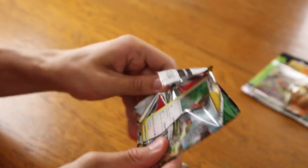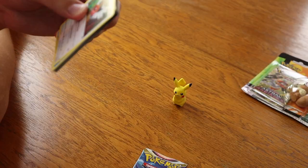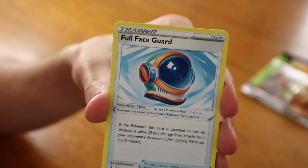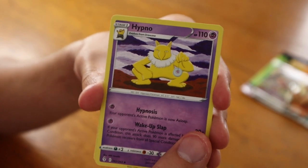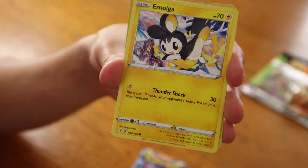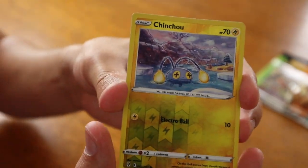Let's start with Evolving Skies — will we get back to school pack magic? Let's open this up and see what we get. Starting with Water Energy in the front, followed by an Ice Cube sitting on another Ice Cube, Full Face Guard, Hypno, Fletchling, Love Disc, Gossifleur, Gossifleur, Slakoth hanging off a cliff, Emolga, and a reverse holographic Chinchou.